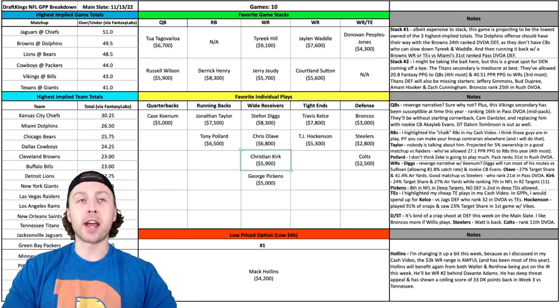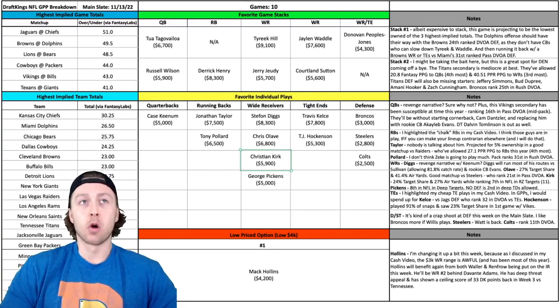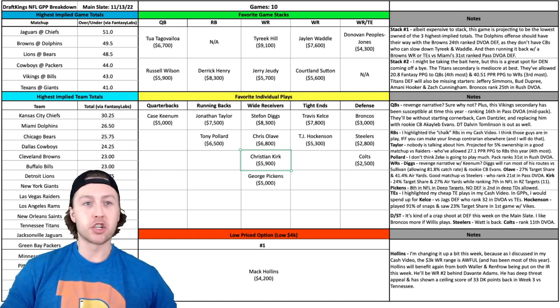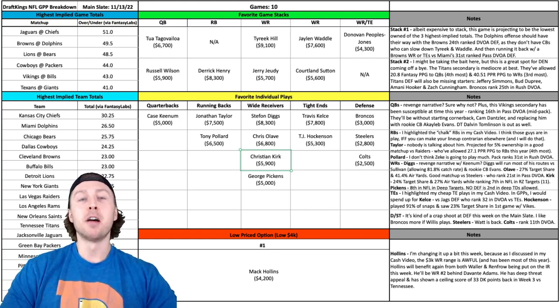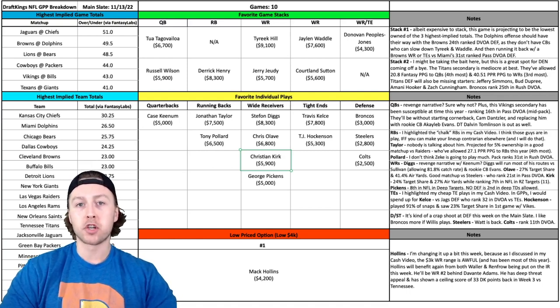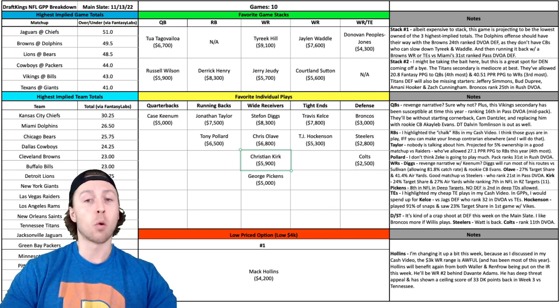I've got Christian Kirk of the Jacksonville Jags, and I have no problem stacking up the Chiefs-Jags game this week. Just know it's going to be very popular and you'll need to find ways to make your lineups unique. I've got Travis Kelce there — don't be shocked if I pair him with Patrick Mahomes. Running it back with Christian Kirk, who should win matchups against this Chiefs secondary, ranked 24th overall in pass DVOA. Kirk has shown great chemistry with Trevor Lawrence, sitting around a 24% target share this year and 27% of the team's air yards, while ranking 7th in the NFL in red zone targets with 11.